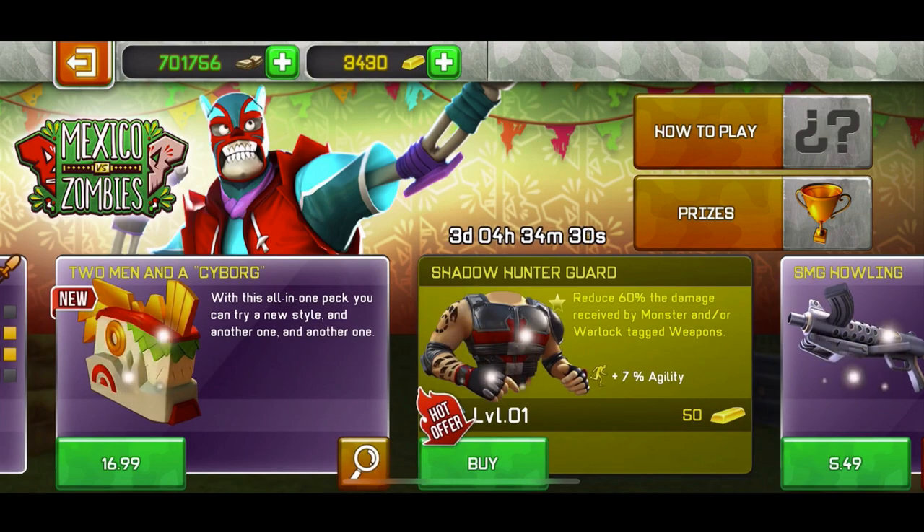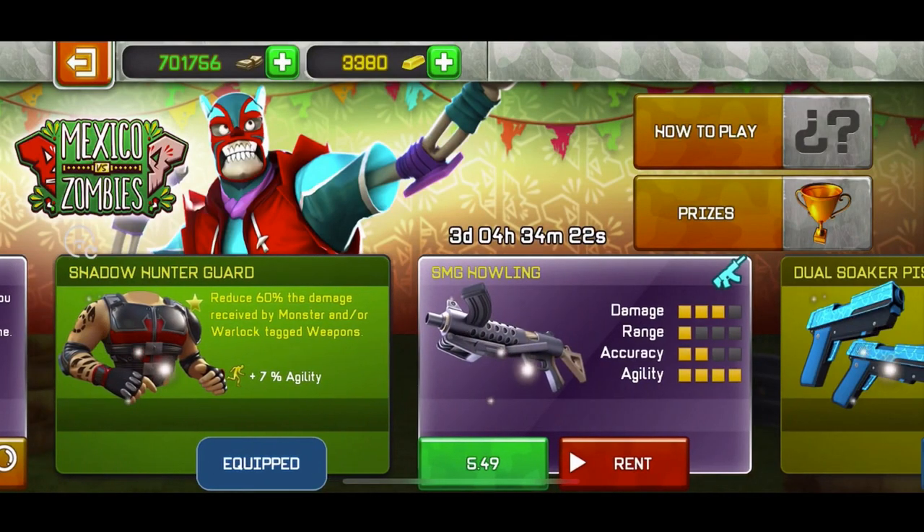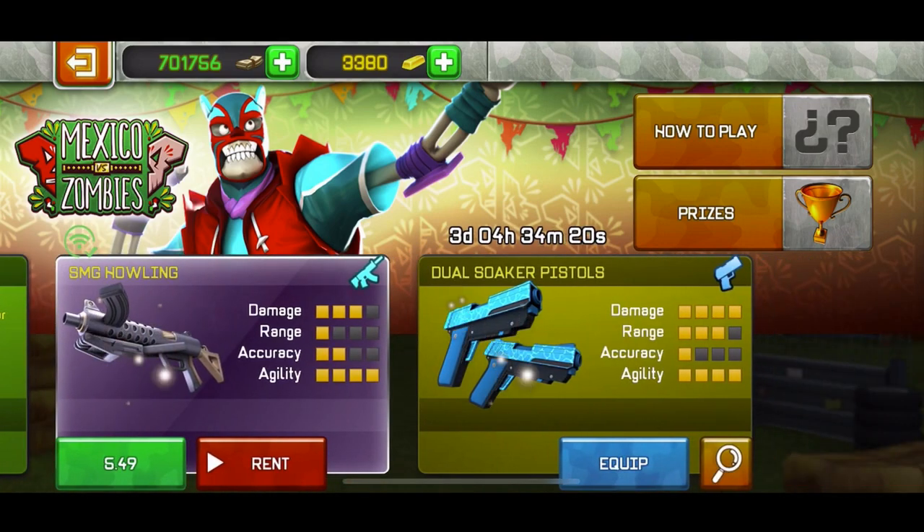We have the shadow hunter guard, which reduces 60% damage from monster or warlock type weapons. It's only 50 gold, so I'm gonna go ahead and buy it right now — like, why not. Then we have the SMG howling, which is 5.5 euros or you can rent it. And the dual soccer pistols — you can buy those with gold. For the SMG howling, I'm gonna make a video on it. I've rented it before and made a video on it, but I'm gonna rent it again.